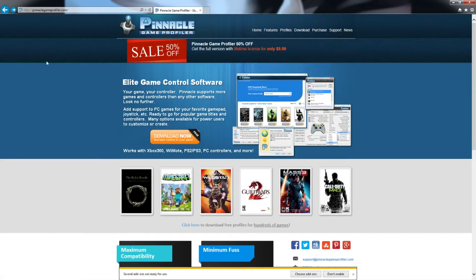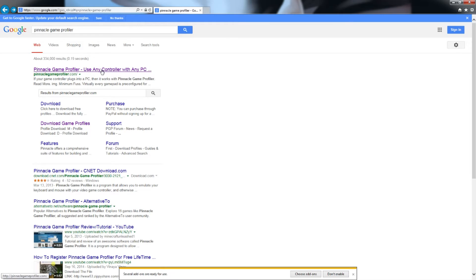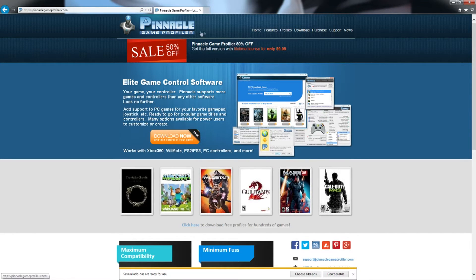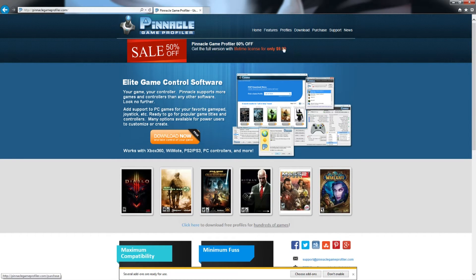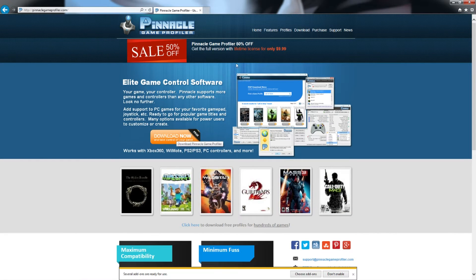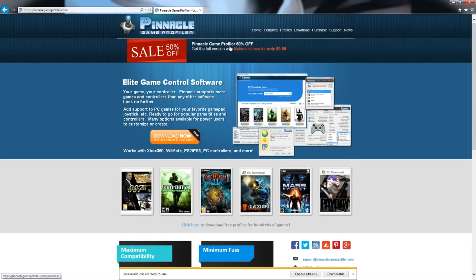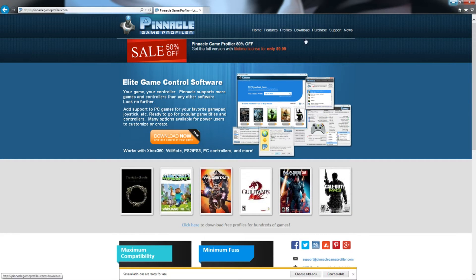First off we're gonna go to pinnaclegameprofiler.com, right here. You're gonna click the first one: 'Use any controller with any PC.' They're actually having a really good sale — fifty percent off, so it's nine or ten dollars, and it's a one-time payment lifetime license, which is really good. You can download it for free but you don't get as much of the program as you would if you bought it.